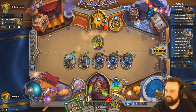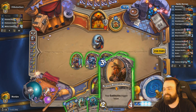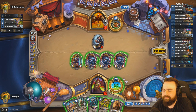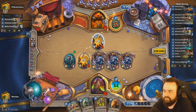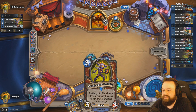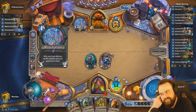Here we go. We got Brand! Brand value here. I'm just going to do this next turn no matter what, probably. Getting Brand is good because it means I can Healbot later. I think we're just doing this. Because we have Healbot, Valera, and Bran, I don't think we worry about that.